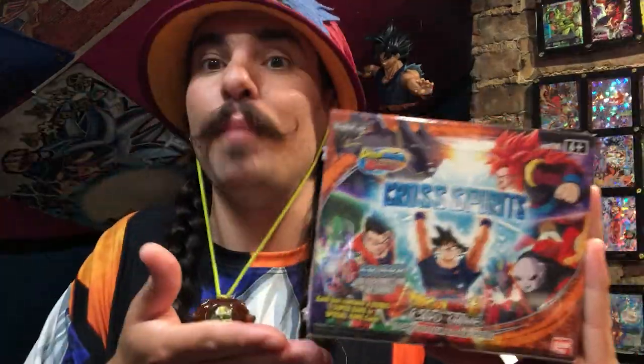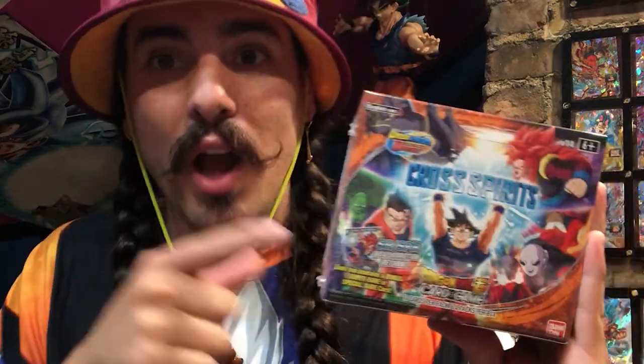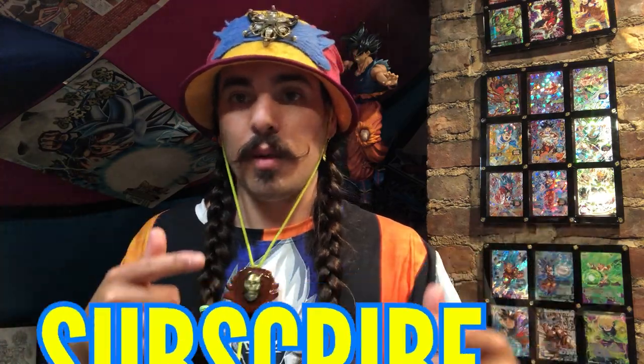What is up, Jokuru? It is me, Joku DMD, and I am here with another box from Japan! This is the Dragon Ball Super Cross Spirits Unison Warriors set five. If this is your first time here and you want to see shrippums and deck profiles and all that Dragon Ball Super card game goodness on a weekly basis, smush that subscription button. If you're a returning member of the Jokuru, welcome back!